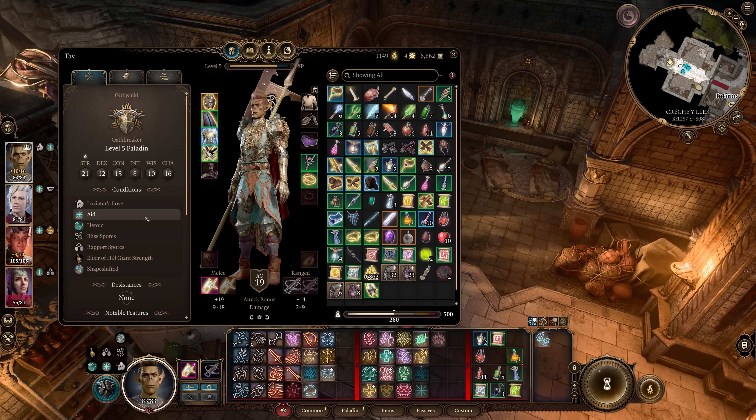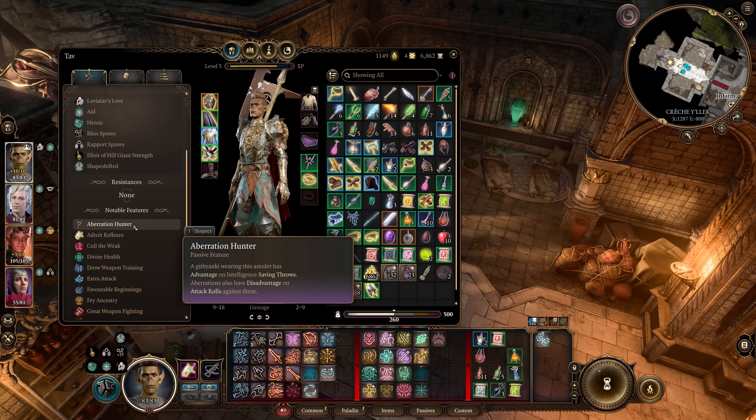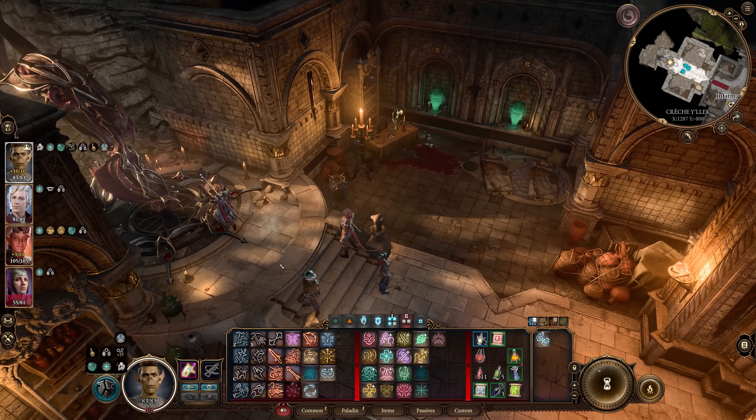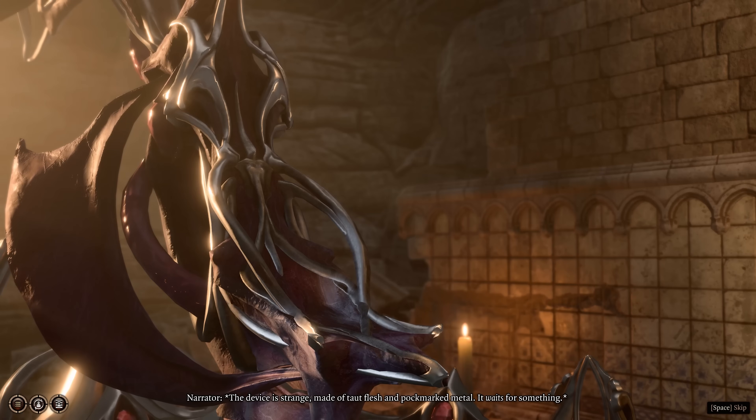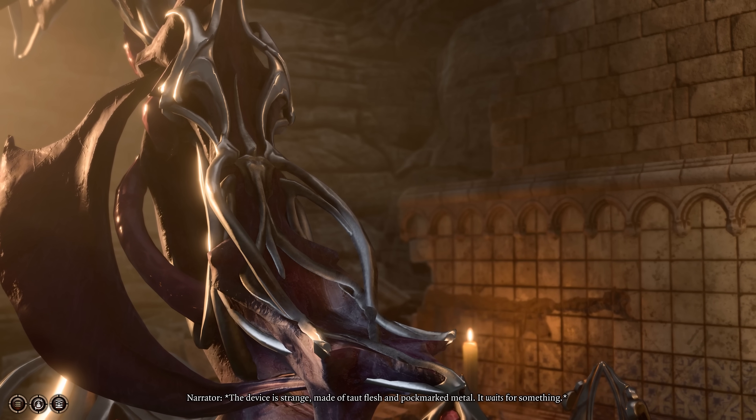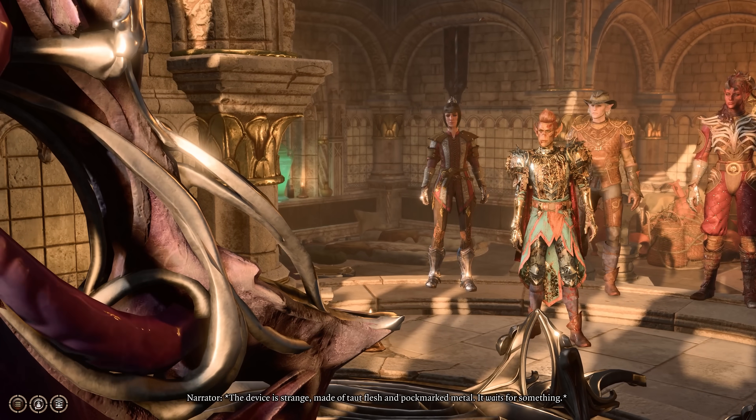Next up is an amulet you can use to nearly guarantee success at making your illithid powers cost a bonus action instead of an action. This amulet is the Aberration Hunter's Amulet, and when equipped by a Githyanki or any race disguised as a Githyanki, you can use this to nearly guarantee you succeed in getting the Awakened permanent condition from the Zathisk in the Githyanki Creche.